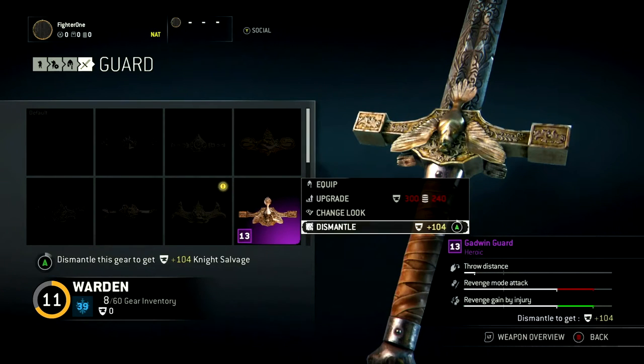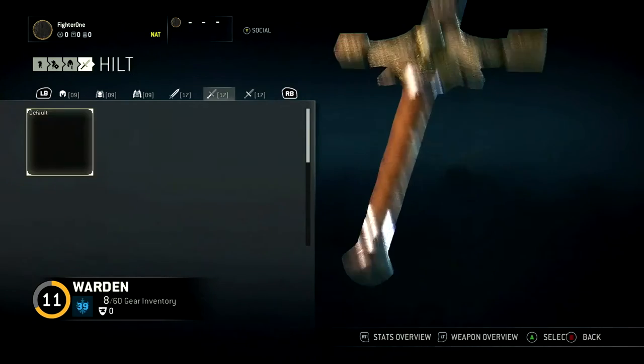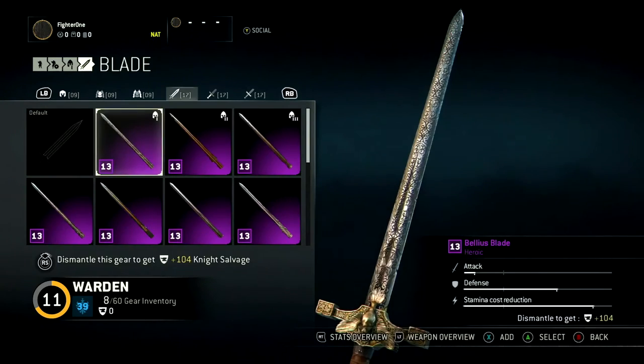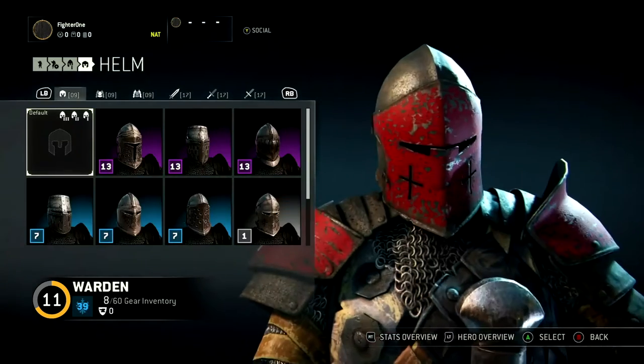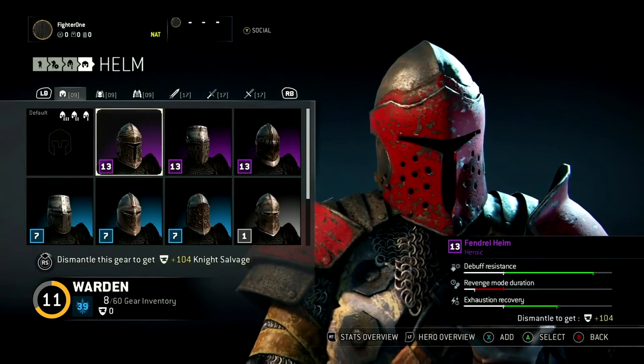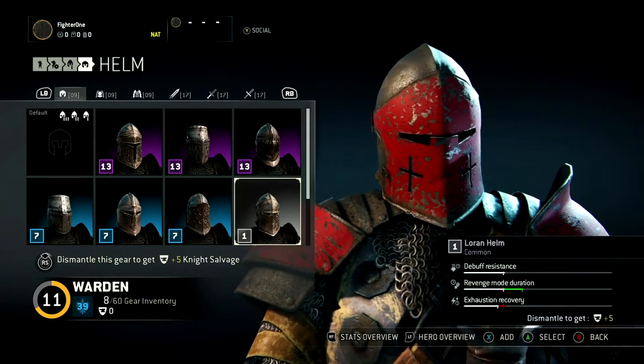Dismantle the ones that you don't want to keep, and upgrade or change their look. Each gear item comes with positive and negative gear stats that affect specific characteristics of the hero, such as damage, defense, or max stamina. It's always a trade-off — a specific gear item will boost one or two characteristics at the cost of one or two others.